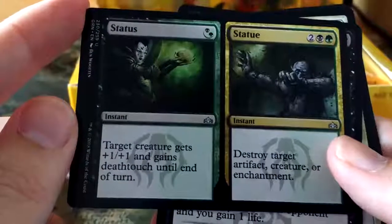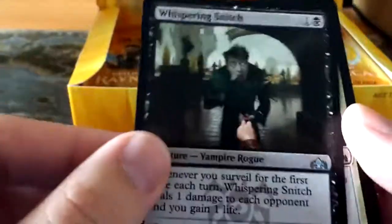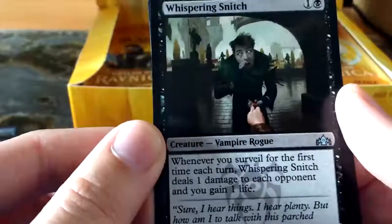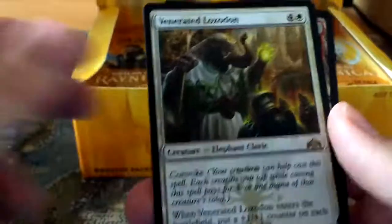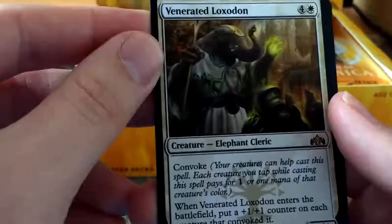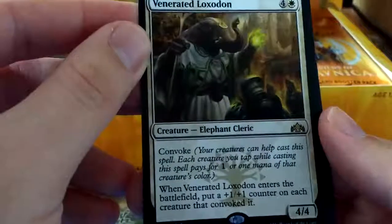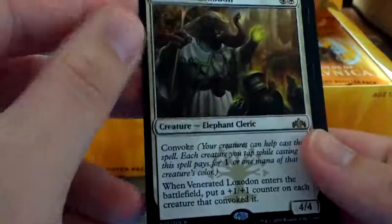The Golgari split card - Status and Statue. Whispering Snitch, funny looking vampire, but he is a vampire. So whenever you surveil for the first time each turn, it does 1 damage to each opponent and you gain a life. And then we have Venerated Loxodon, which is a four white 4-4 with Convoke, so you can tap your creatures to help pay the mana cost - and in addition you put a 1-1 counter on each creature that Convoked it.